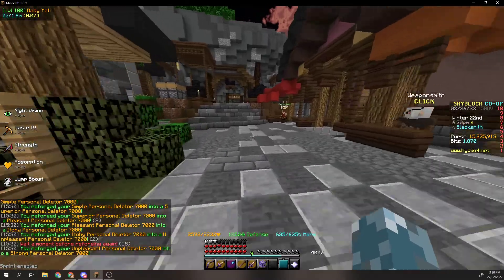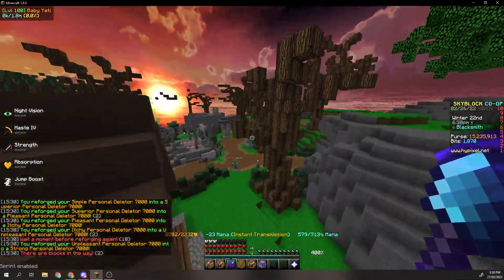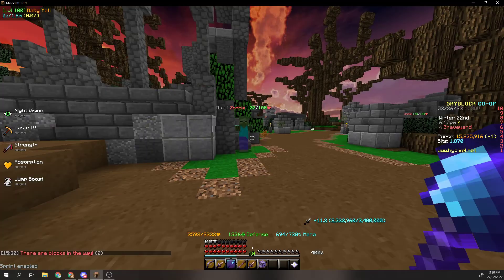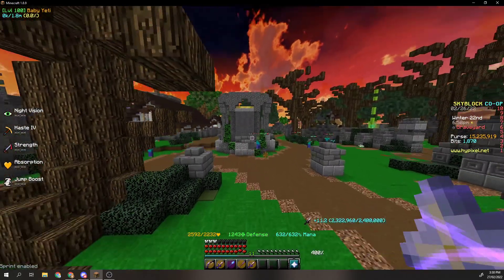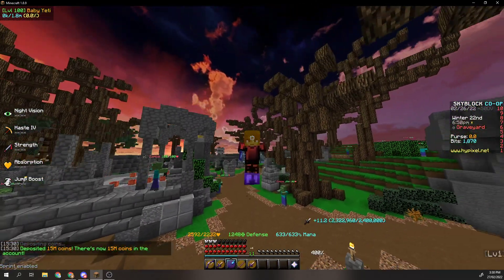Alright, we got that strong Deleter. Let's just go over to our boy Mr. Zombie and if we smack him — 20,588 damage! That's like 207 more damage than before, so that was definitely worth 1.4 mil. And now I'm poor again.